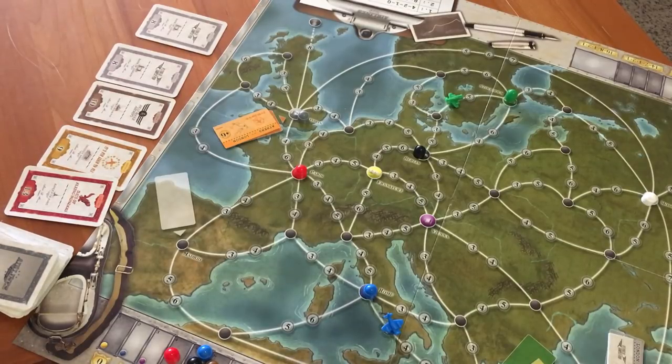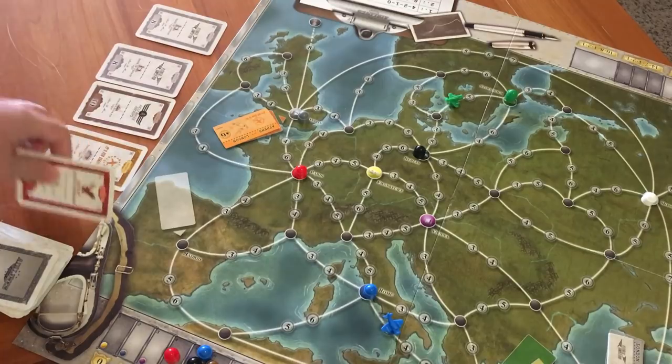Beginning with the player holding the scoring card and continuing in clockwise order, each player takes one share from the stock market, adding it to their hand. No new share cards are added to the market during this time. After all players have taken a share, place all remaining shares face down in the box and refill the stock market.